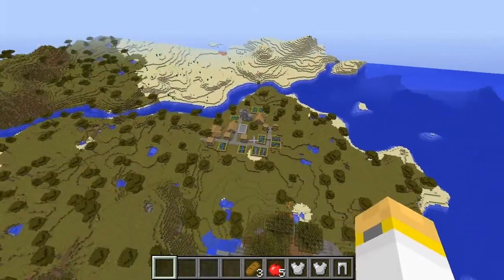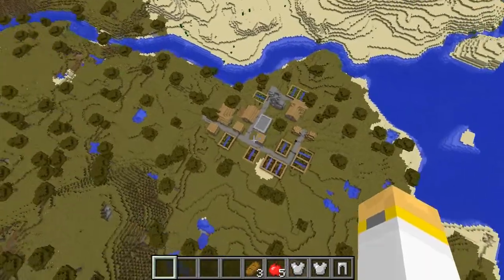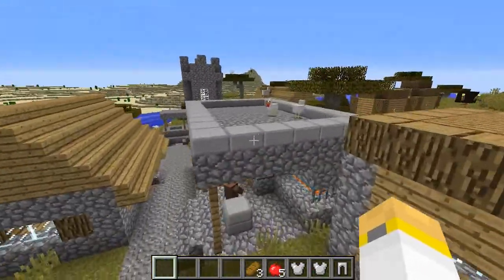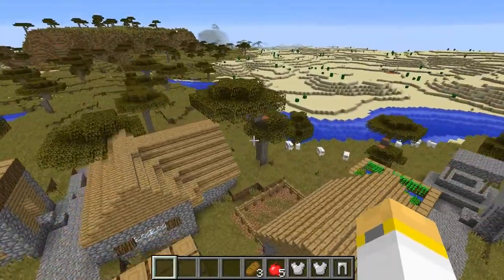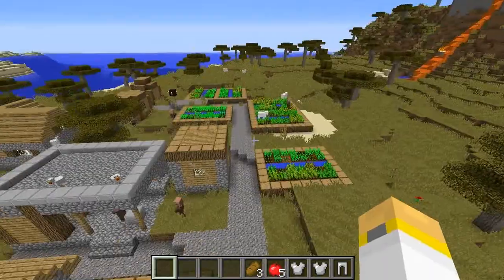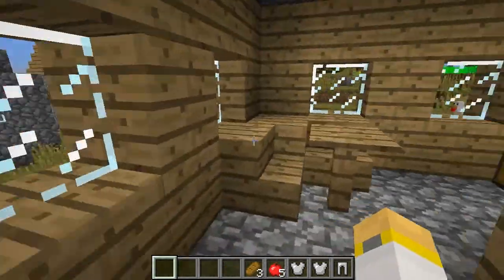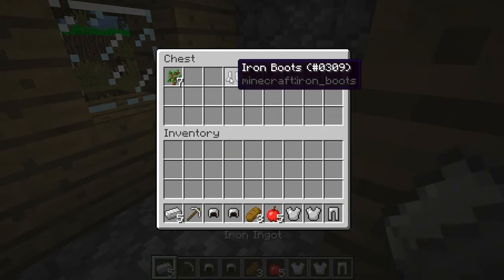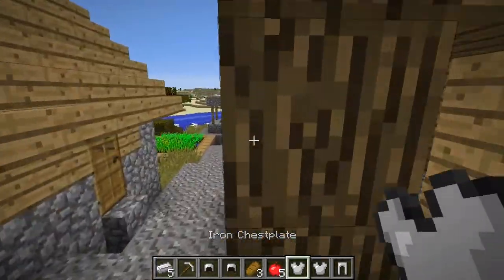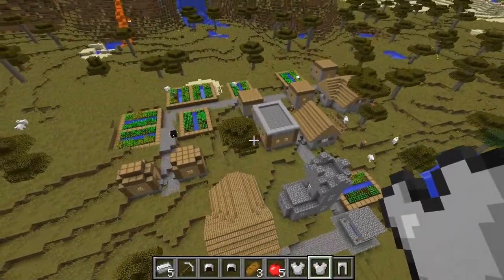Getting some serious lag now — probably all the chunks that are loading. Let me load these in before I jump down to the village. Here's our village — it has some chickens on top of it. Got some nice double trees here and a nice desert coming out this way. A lot of nice stuff around this little village — should be a good starter base. Blacksmith has more iron armor and some saplings. We're just getting geared up in iron — I'm feeling pretty sweet. Another good village, nice and spacious, got a lot of houses.